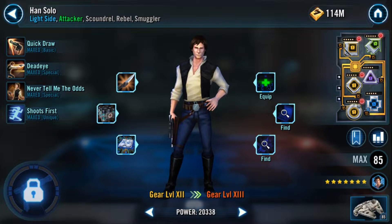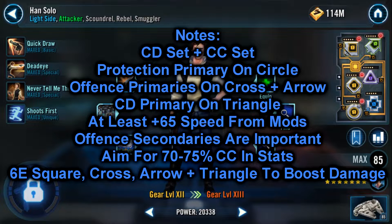Up next we have Raid Han, who is pretty simple to mod overall. You're going to want a crit damage and a crit chance set on him. For primaries you're going to want protection on the circle — though you could use health if secondaries favour this, due to the protection regen by Chewie. At high relics, health might be a lot better. You're going to need offense on the cross, crit damage on the triangle, and either speed or offense on the arrow — personal recommendation is offense as long as you can meet the minimum speed goal. For secondaries, mostly look for offense and a little speed, aiming for around plus 65 from mods. You also need to make sure you have 70-75% crit chance in his stats.